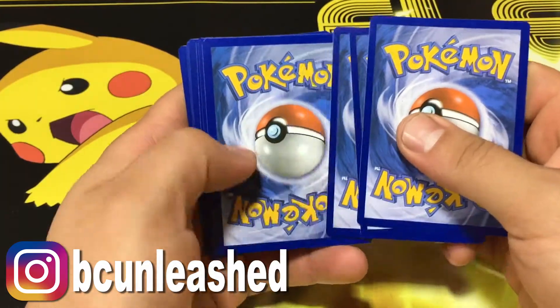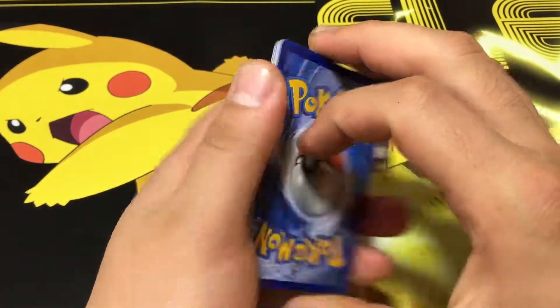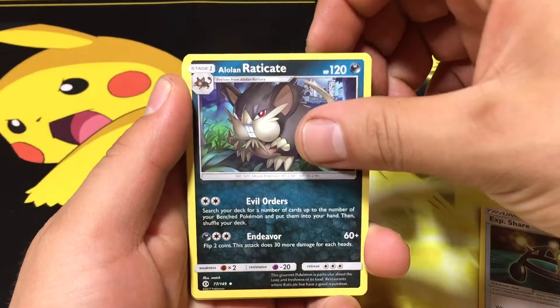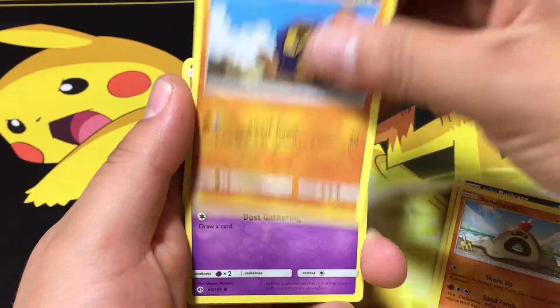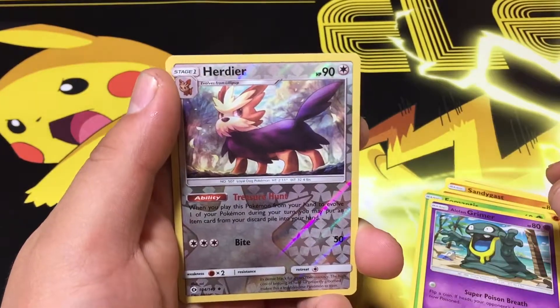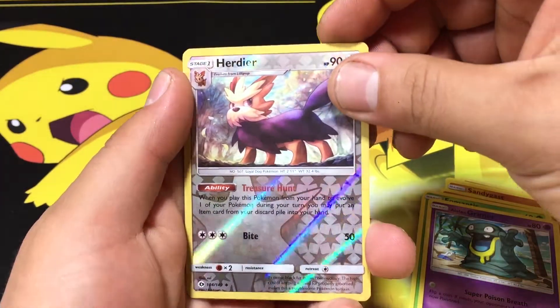Let's go ahead and continue. I believe this is four to the front, not 100% sure but I think it is four though. Here we go — we have Energy, Experience Share, Alolan Raticate, Wishiwashi, Sandygast, Goomy, Cosmog, Bounsweet, Alolan Grimer, and a reverse holo — I believe that's how you pronounce it.